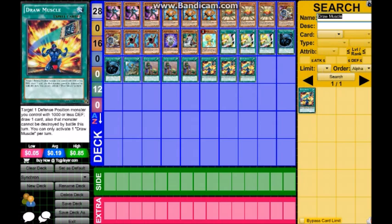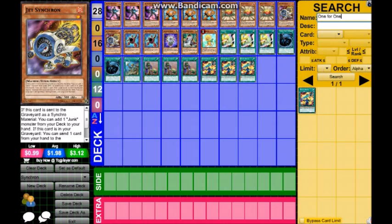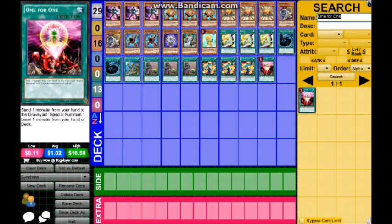Next card: target one defense monster you control with 1000 or less defense, draw one card, and that monster cannot be destroyed. It's a great tech that allows for defense, but more importantly combos with Level Eater. You've got a lot of options with that card — you can really make something happen.